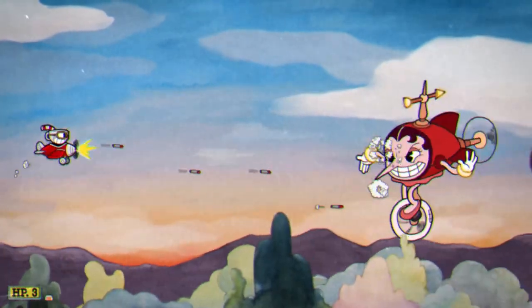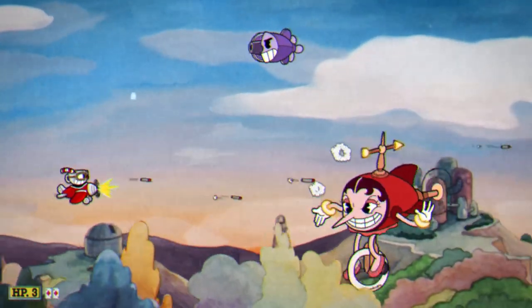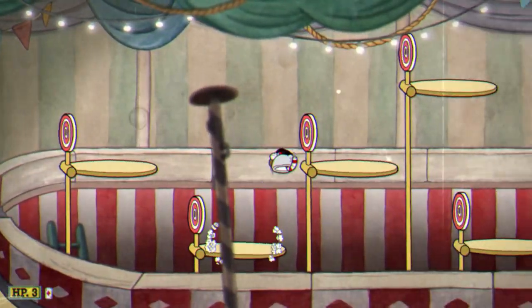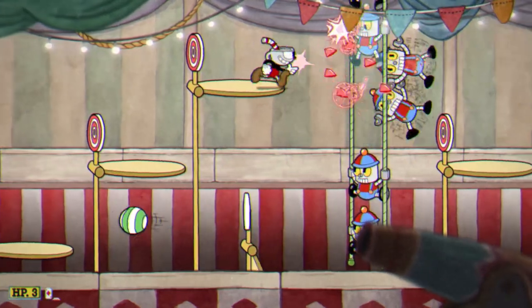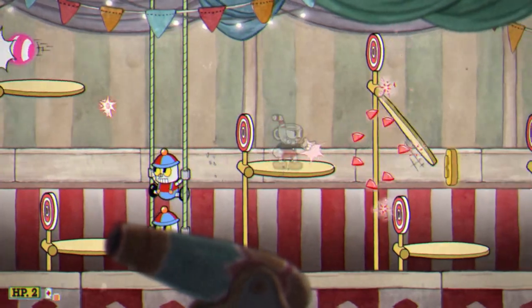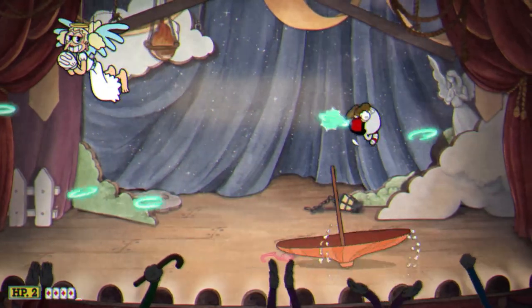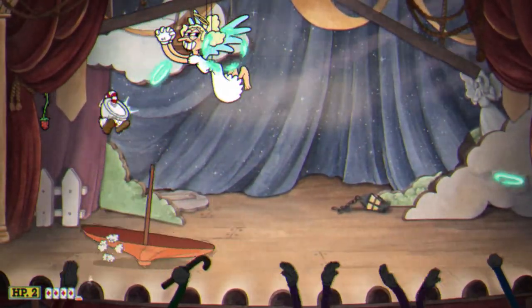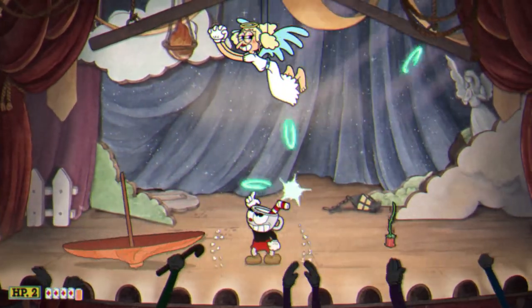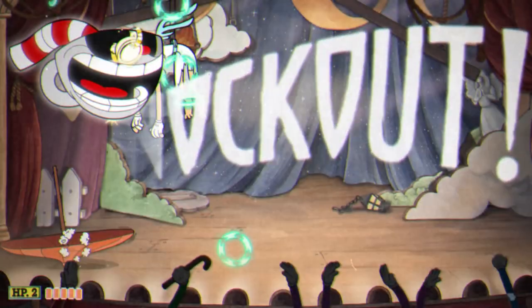I do still occasionally slip up under pressure, like pressing RB instead of B. I like that the most important actions — jump, shoot, and dash — are placed on A, X, and Y buttons. Split-second decisions usually call for one of these, and it's easy to slide your thumb between these three buttons with little effort. Xbox controllers aren't known for their good D-pads, and the same goes for the Xbox One. But for some reason I had no problems using the control stick for Cuphead — it felt pretty natural and accurate.